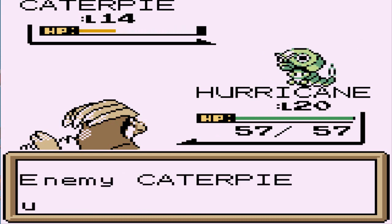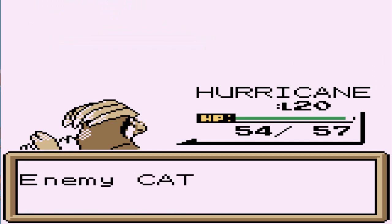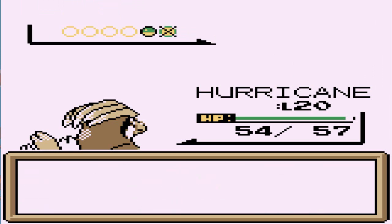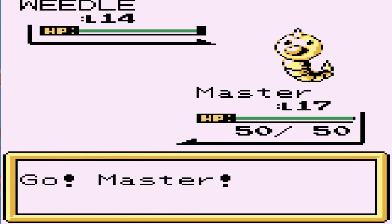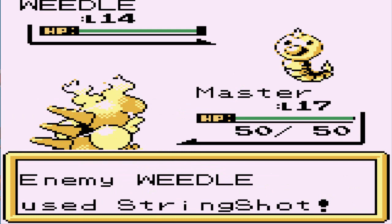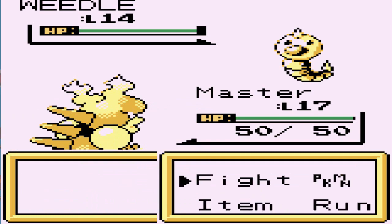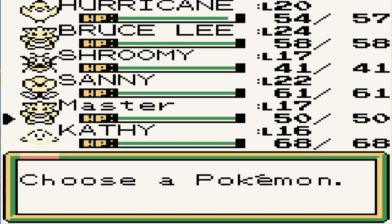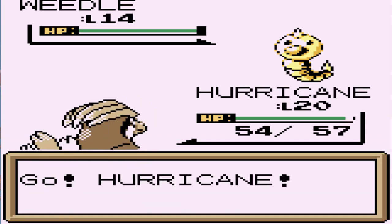We're going to be taking on some pretty strong Pokemon right here, let's use Gust attack. Eventually I'm going to be switching up my Pokemon because I need a pretty good team — this is a brand new game for me. And what the heck — okay, so Master Wolf won't listen to me because he is a traded Pokemon. Let's go straight back to Hurricane.